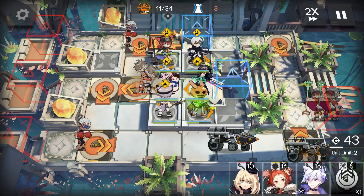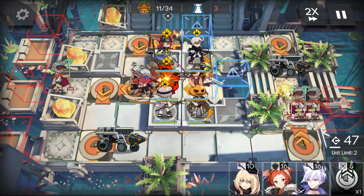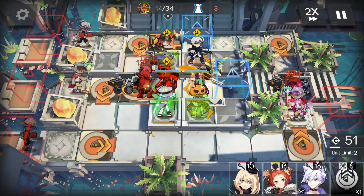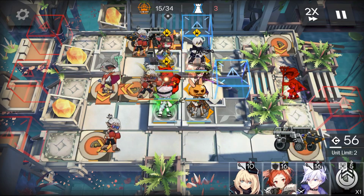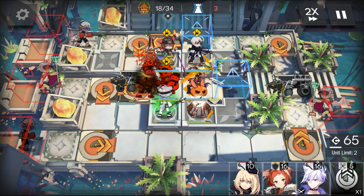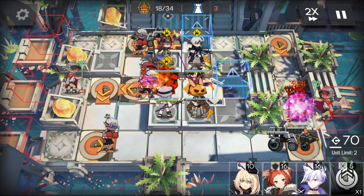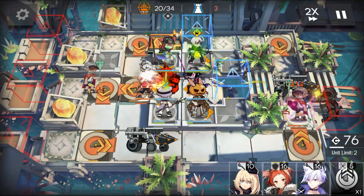Left guards are showing up — use Midnight's skill. Use Among us skill, then Mer's skill.